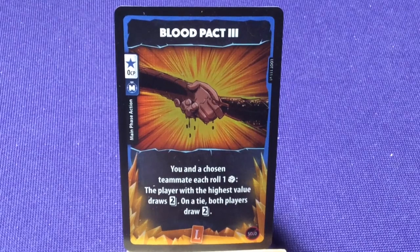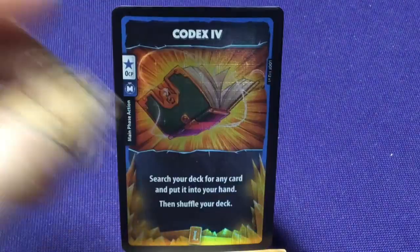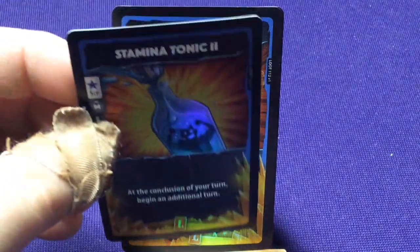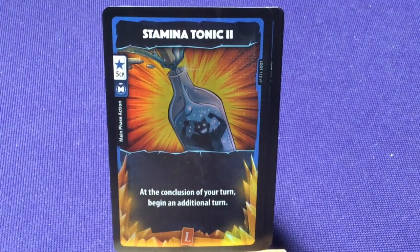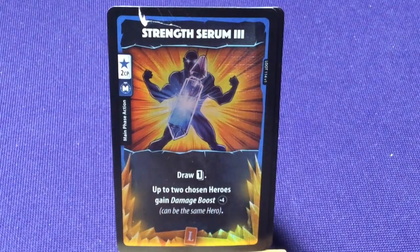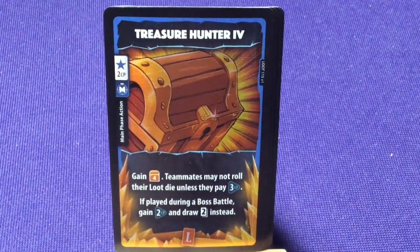Legendary cards: 'Blood Pack 3' — you and teammates roll one die each; the highest value draws 2; on a tie, both draw 2 — the damage is removed. 'Codex 4' — search your deck for any card, put it in your hand, shuffle your deck — costs free. 'Stamina Tonic 2' — at the conclusion of your turn, gain an additional full turn. 'Strength Serum 3' — draw 1 card; up to 2 chosen heroes each gain a damage boost of 4. 'Treasure Hunter 4' — gain a level 4 loot; teammates may not roll a die unless they pay 3.